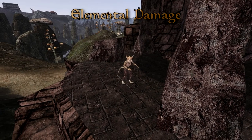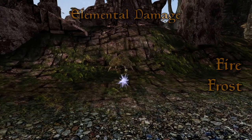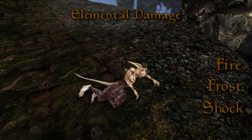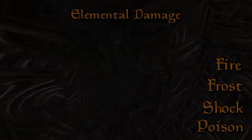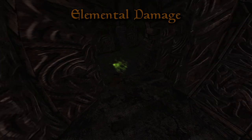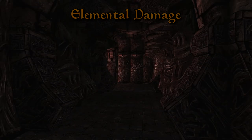Elemental damage. This includes fire damage, frost damage, shock damage and poison. Poison is one of the least useful elements as a lot of things are simply born with poison immunity, and it also costs a lot to cast. Shock damage is far more useful but still rather expensive. Your cheapest option is to wisely cycle between fire and frost damage.